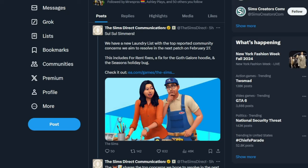This patch includes fixes for the For Rent Expansion Pack, God's Galore Kit, and a Seasons bug.